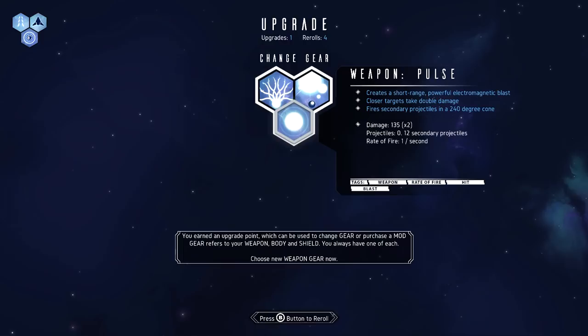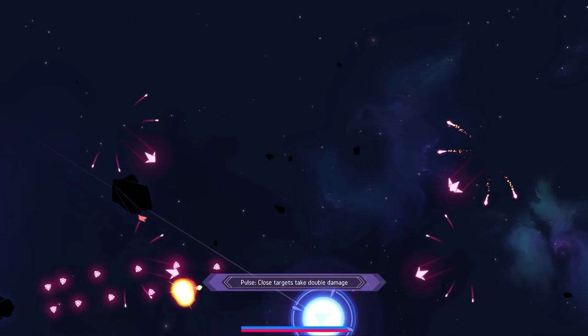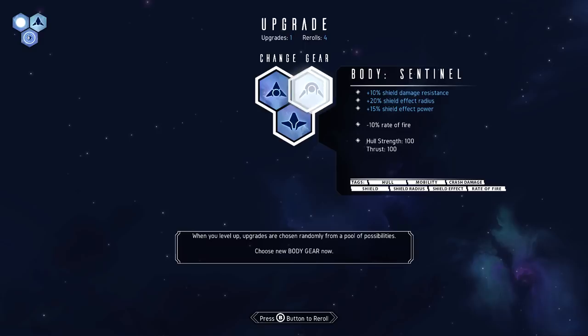I'll just try this one. What - it's like a shotgun blast! Unexpected. Body upgrades: sentinel, engineer, assault.